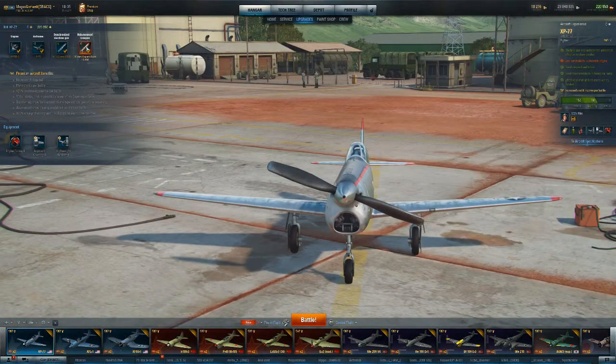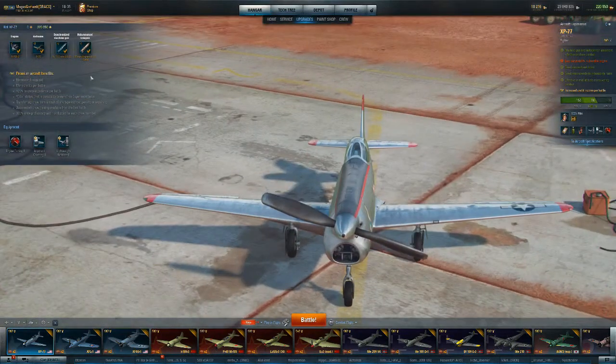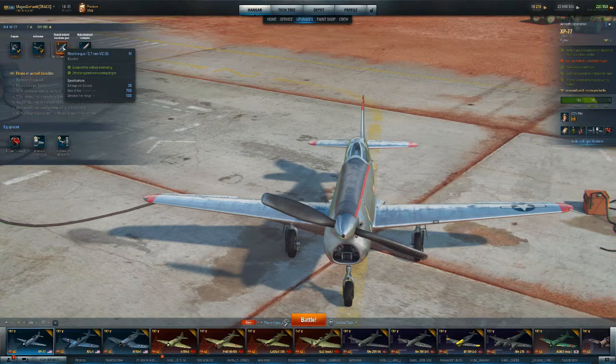For armament, she did not carry many guns — very similar to the Yaks. She has a 20mm Hispano in the nose with an effective fire range of 660, getting hits all the way out to over 800 meters. And to either side of that she's got a pair of .50 cals with an effective fire range of 500 and a damage rating of 38.